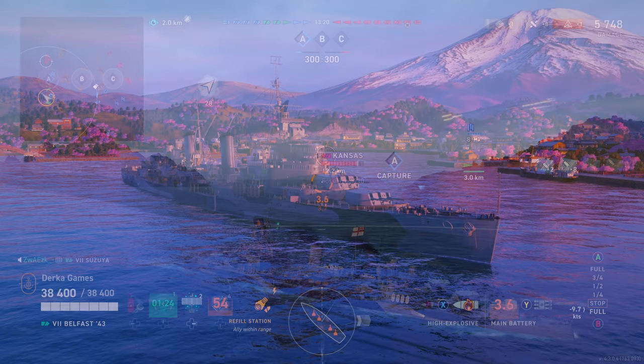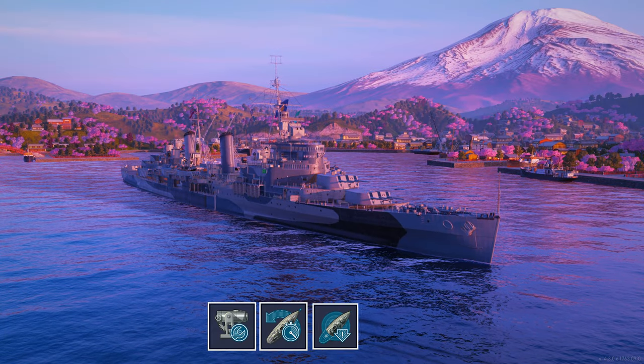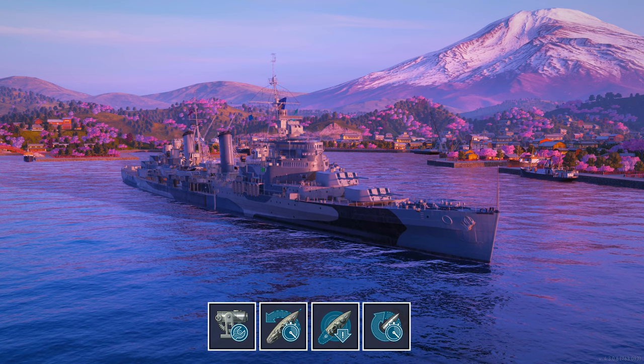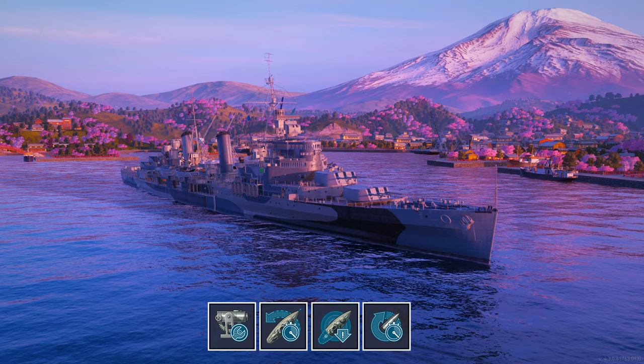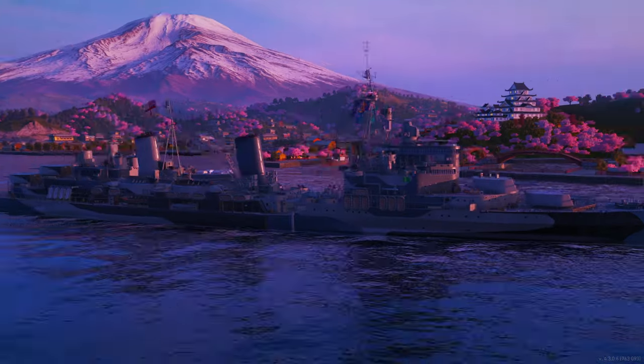So the builds. The modules are aiming systems, rudder, concealment, and main battery mod 3. The AP shells and torpedoes are not great on this ship — forget about them. Build for HE damage and fires.